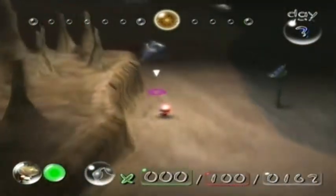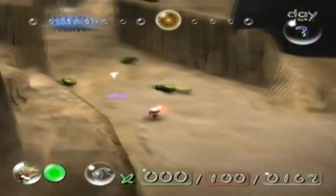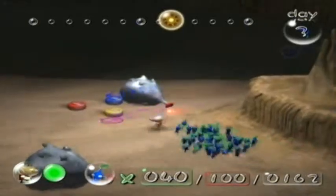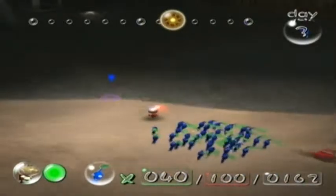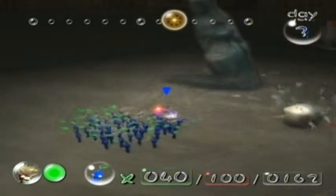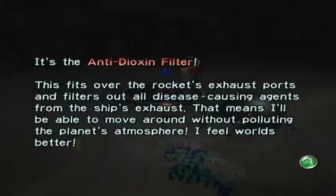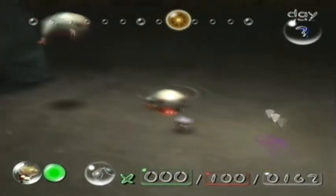You can literally leave a single red Pikmin on one of those guys and by the end of the day he will be dead. While those 60 red Pikmin are working on the door, I'm going to go ahead and distract these Wallywarks. Like I said, I won't be killing any of them — it's very easy to lose Pikmin to these guys, they're generally a pain. They're very easy to kill if you're not too worried about losing Pikmin, but otherwise it's just easier to distract them with Olimar.